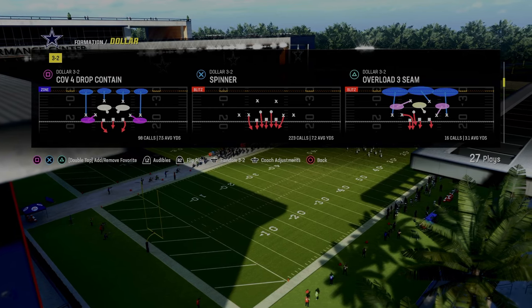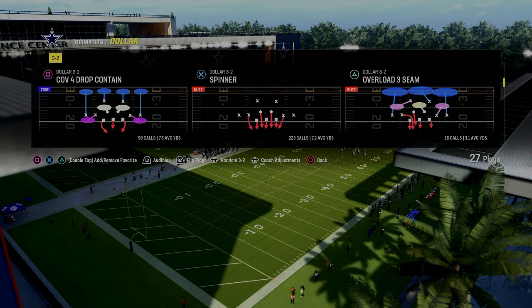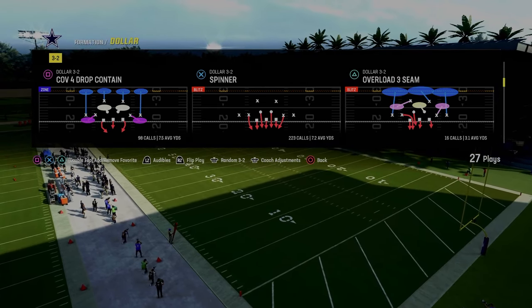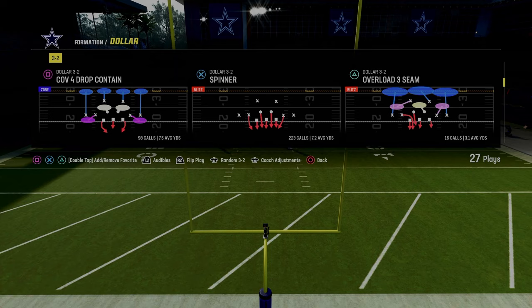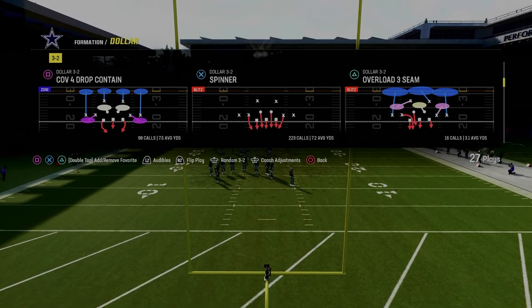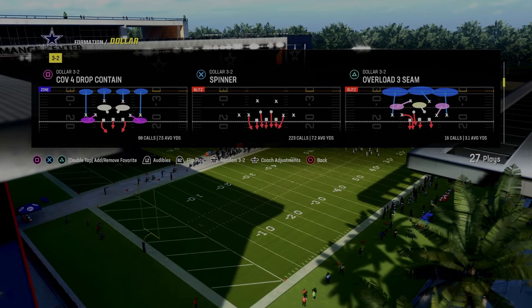The blitz is going to be out of the Dollar 1.32 formation in the Kansas City Chiefs playbook, and we're going to be taking a look at the play Spinner. Now, if you want to get access to my entire defensive e-book, we're going to actually break down why this blitz is as good as it is, as well as how to create coverages and a whole defensive system around the blitz to make playing defense significantly easier. You can join our Patreon — it's where you get access to my full defensive, offensive e-books, everything that we need to be successful in this game.